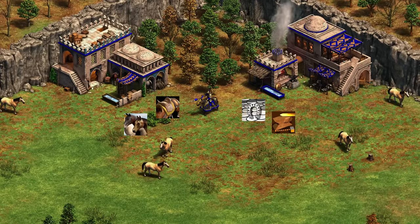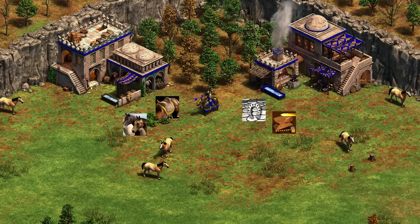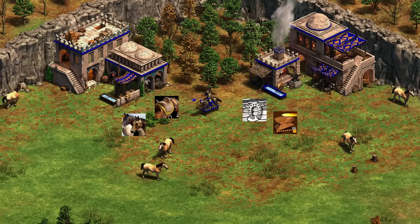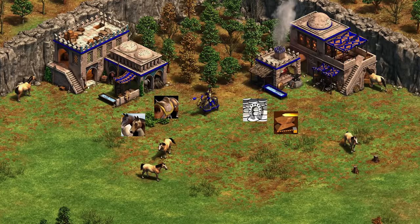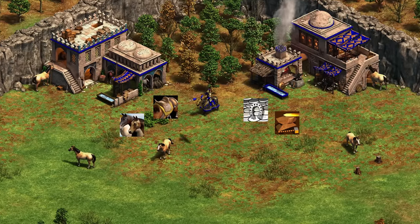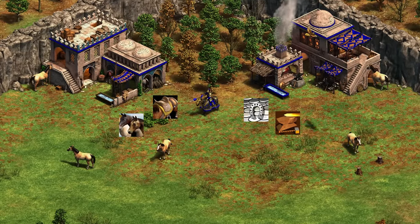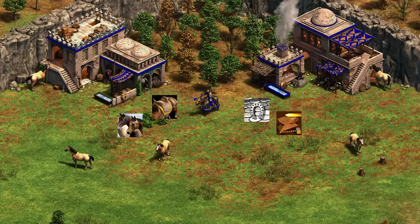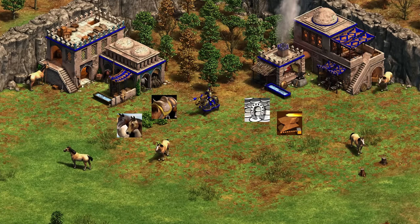Next up, we've got the Tatars with the Keshik. The Keshik is upgraded exactly like a Knight, and when attacking units it generates a little bit of gold as it fights. It does not benefit from the Silk Armor upgrade — that's only for light cavalry, Steppe Lancers, and cavalry archers. The gold trick you get when fighting does not apply when hitting buildings.